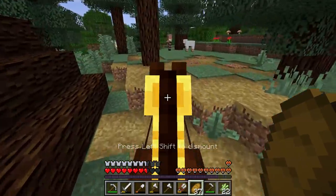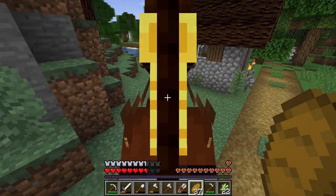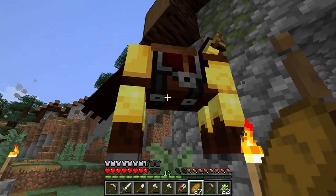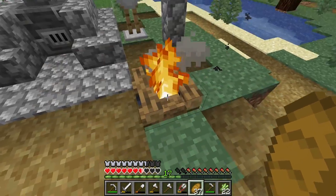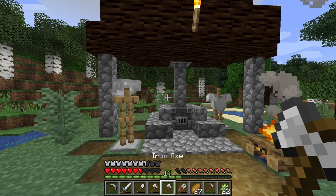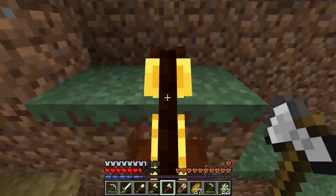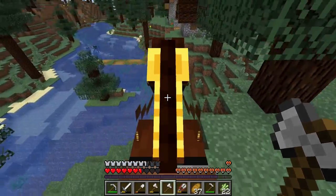I'm sure you guys are going to let me know all about that and spoil everything in the comments — but that's okay, that's what you guys are here for. I like to learn with you guys. This is a rather large village. This one actually has a farmer. And the librarian has blast protection — that's a pretty nice enchant.